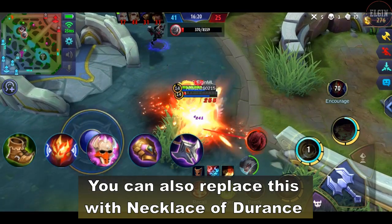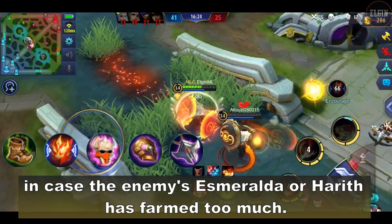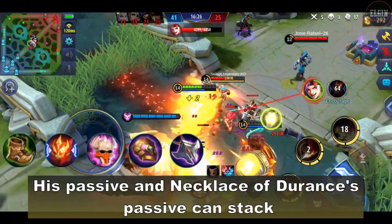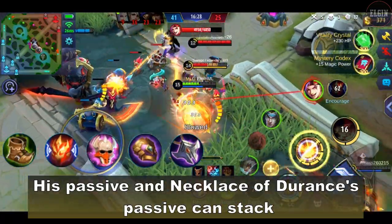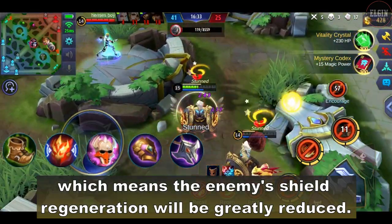You can also replace this with Necklace of Durants in case the enemies' Esmeralda or Harit has farmed too much. His passive and Necklace of Durants' passive can stack, which means the enemies' shield regeneration will be greatly reduced.